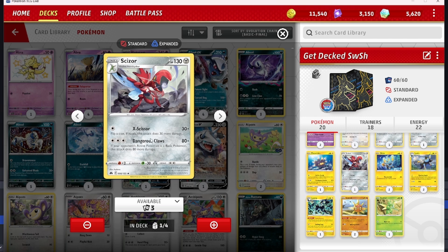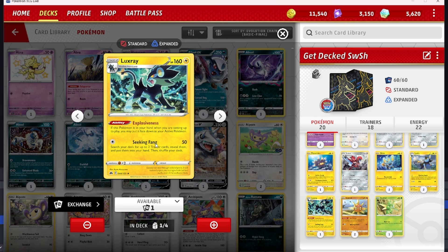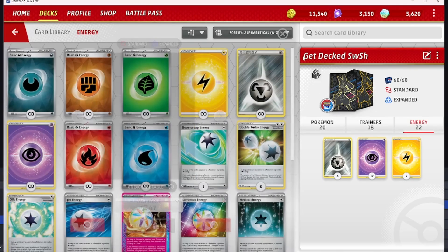We've got a one-of Pincurchin — Call for Family can be helpful early and maybe get a cheeky knockout on a Pidgey or Charmander. We do have the Scyther and a one-one Scizor — another Steel-type attacker that doesn't even need Steel energy. Then we have two Shinx, two Luxio, and one Luxray — for one energy I can do 50 damage and search my deck for two trainer cards, great for consistency. If I start with Luxray in hand I can put it face-down as my active. Finally, two Solrock in the deck — once during my turn I can attach a Psychic energy from my discard to a Lunatone.